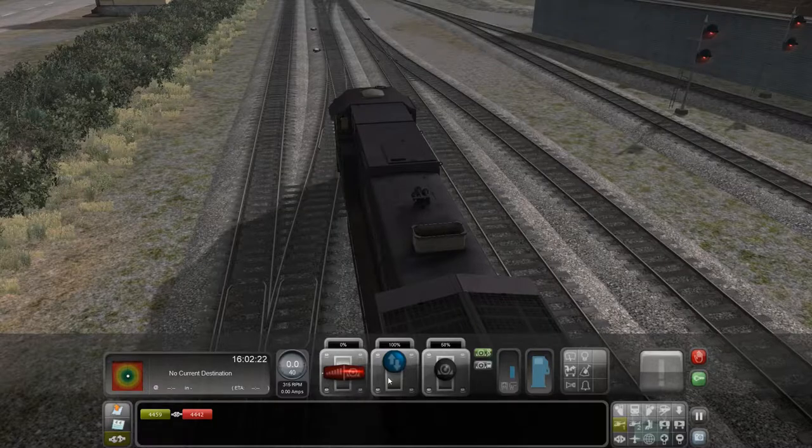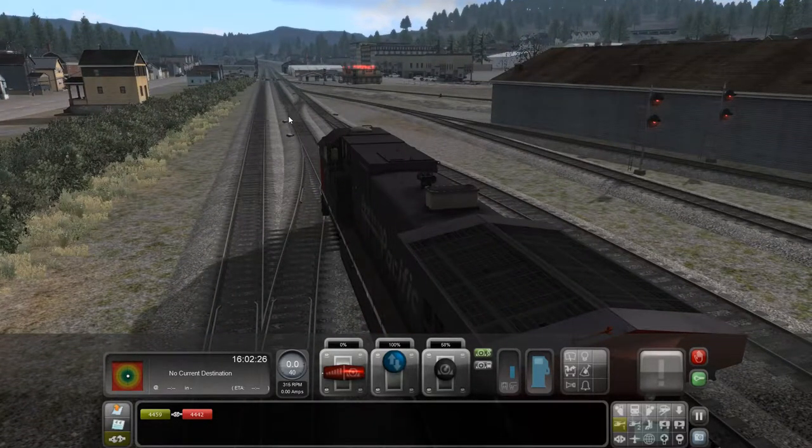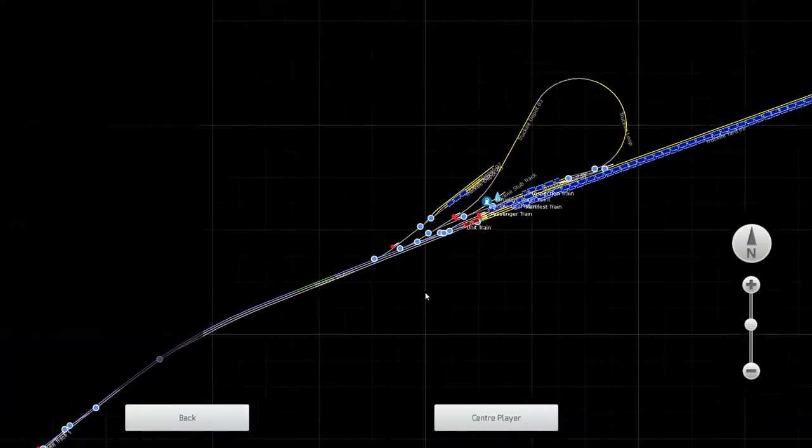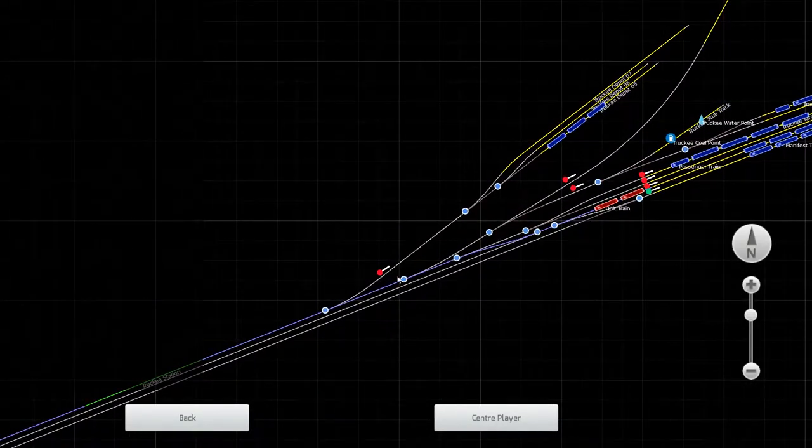Now we've switched the pods — you can actually just click on the switch, but I'd like to go to this other screen because it gives you a better idea. Basically, whatever the blue line is, is where you're switched to right now. If it's blue and that's where you want to go, then you can go.